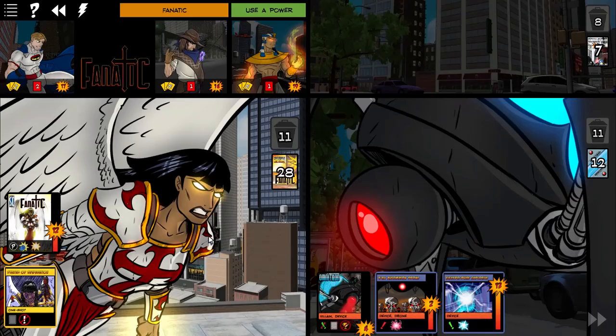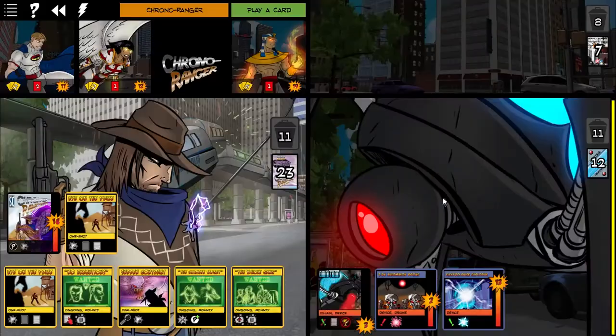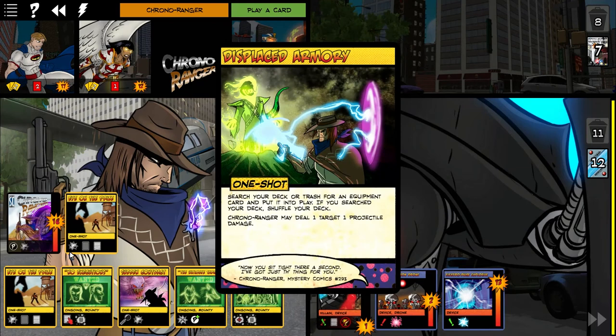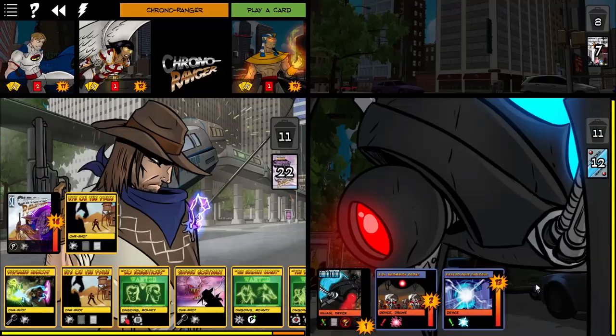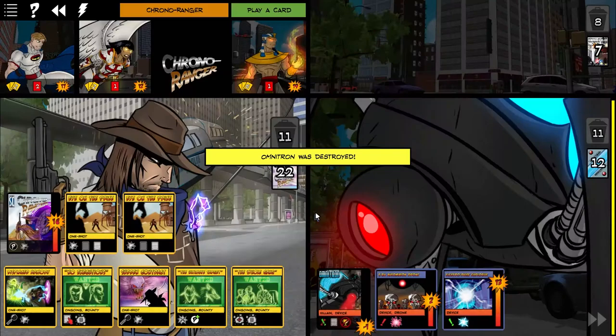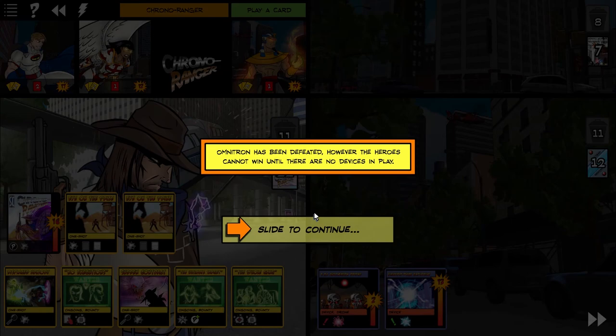Are we going to be able to finish off Omnitron? I think possibly. We have two characters left, one projectile damage, draw a card, play a card. Let's hit Omnitron. I certainly hope he doesn't flip over. Look at this little combo here. Has been defined — oh boy. I did not realize you have to take out the bots too!